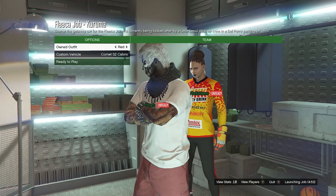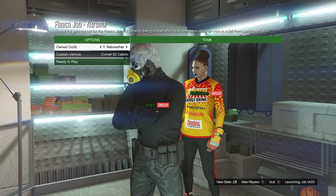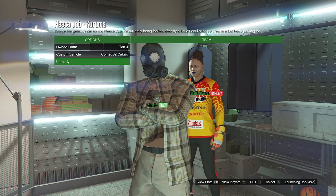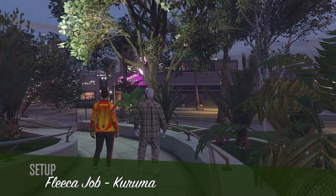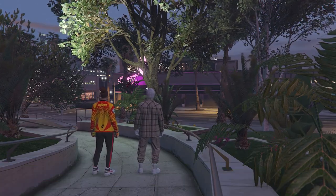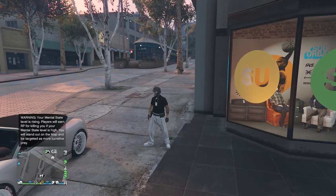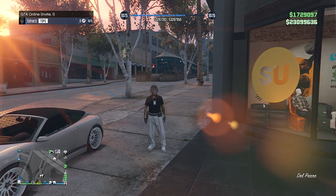When you're in the job, scroll to the slots where you saved the outfit. Once your outfit looks correct, hit ready to play. When you're in the job, pull up your phone and quit the job from your phone.